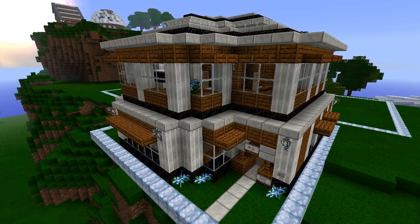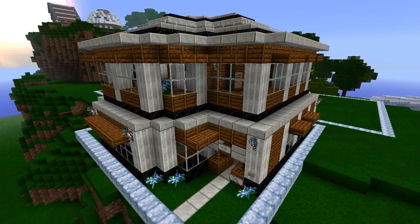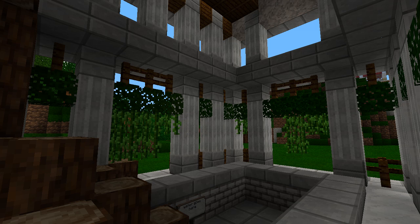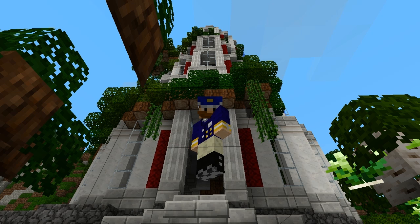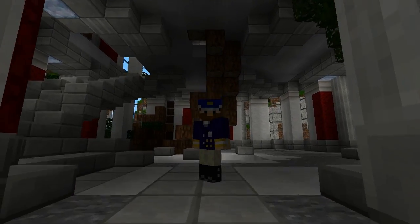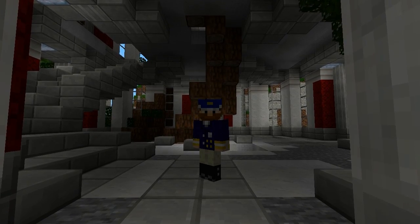Building something in Minecraft usually falls down to two categories you have to watch out for: exterior and interior — the outside and the inside. We're going to start off with the exterior, as you're almost always going to want to build this first, and then shape the interior from the size that you create with the walls.